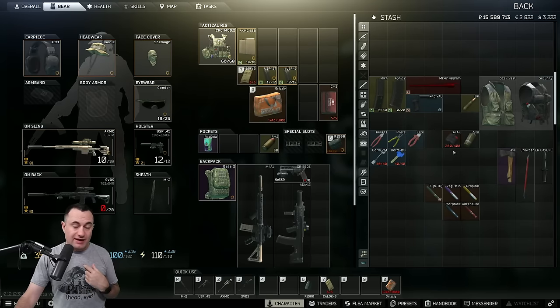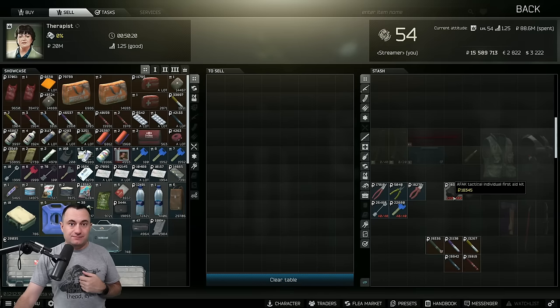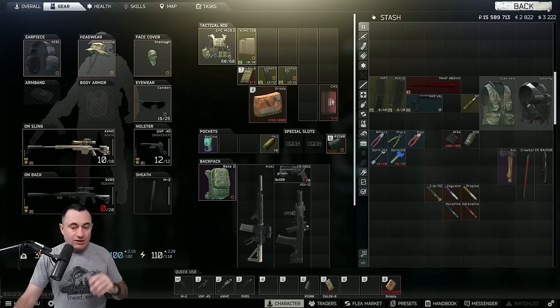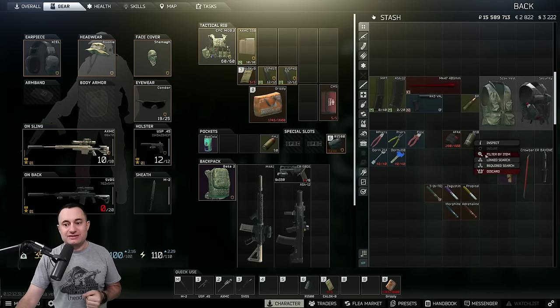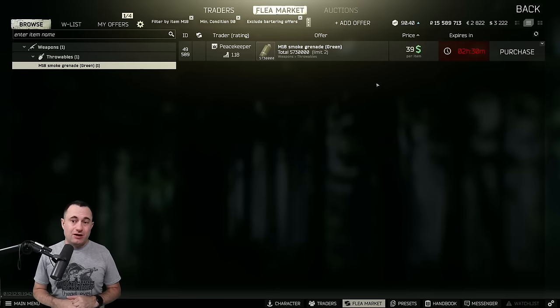One I overlooked that I didn't realize was so valuable: AFACs. I have a 280 out of 400 AFAC - wouldn't think it's worth much. But if you look at Therapist, it sells for 18,000 to her. For a one-slot item, my cutoff is around 180 out of 400 - anything less than that isn't really worth it. But 250, 280, 300 - you can straight vendor those. Also, M18 smoke grenades: I sell these almost all day long for 15,000, sometimes 20-25,000 when there are none on the market. You can only get two or three from Peacekeeper on each reset, so there's a lack of supply.